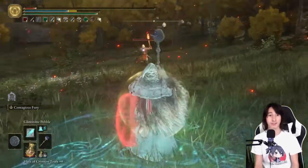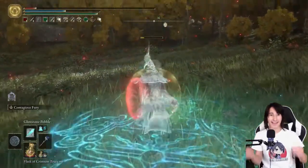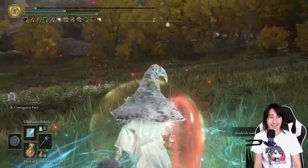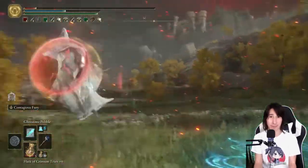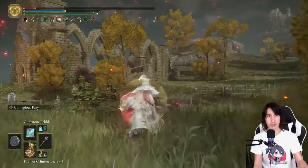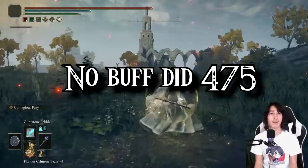We got all buffed up, except for the Physic. Look at that damage — that's almost 850 damage from just a single, measly Glintstone Pebble. And of course, here it is without any buffs too. That is buffing 101 in Elden Ring.